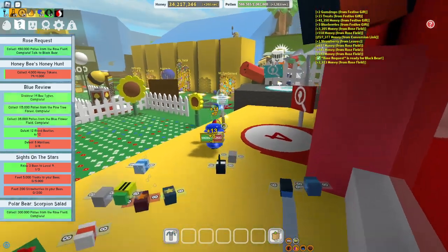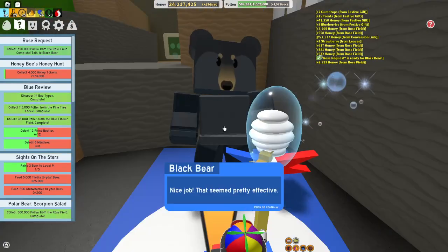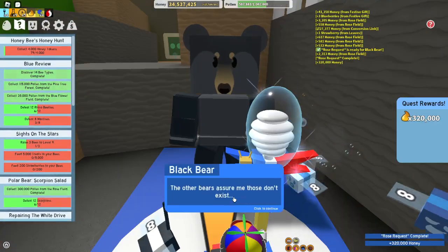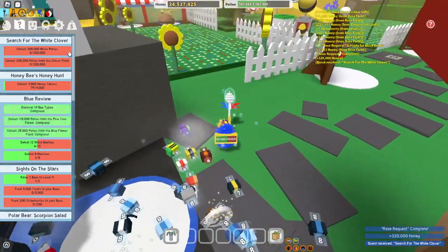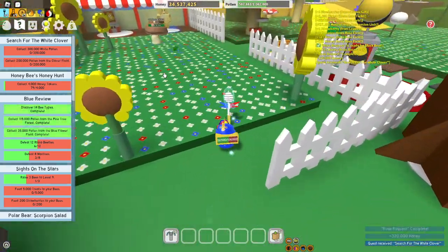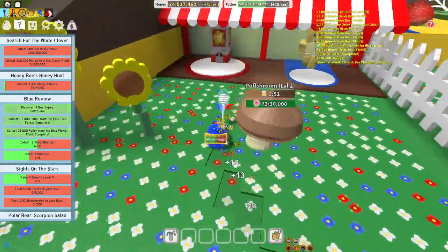We finished Black Bear's quest, so let's grab our next quest from him. He wants us to collect 300,000 white pollen and 200,000 pollen from the Clover Field.